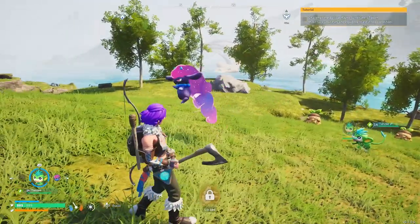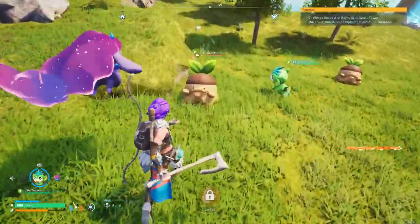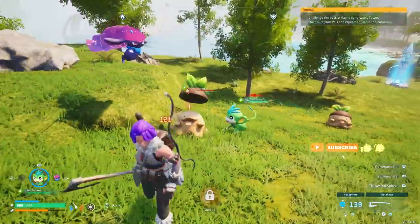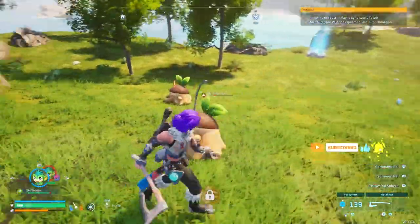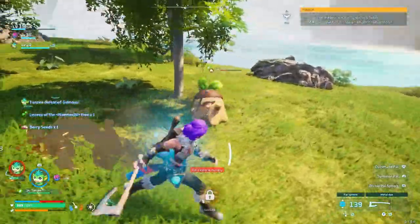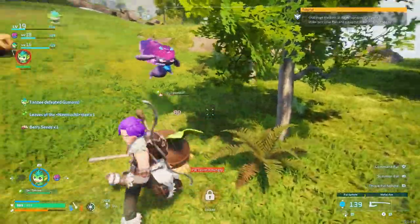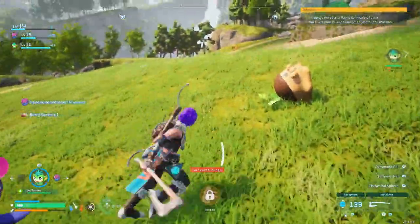As you can see right here, I've got my Daydream out and I've also got my Tansy out at the same time. I can then hit this Gumoss and it's going to do a massive amount of damage, basically almost killing it straight away. This is absolutely amazing at the start of the game because you can deal high damage to Pals that are normally hard to kill, and this helps you out massively.